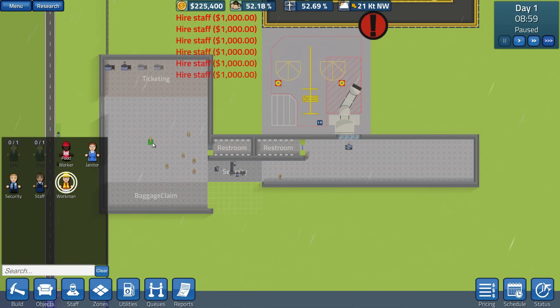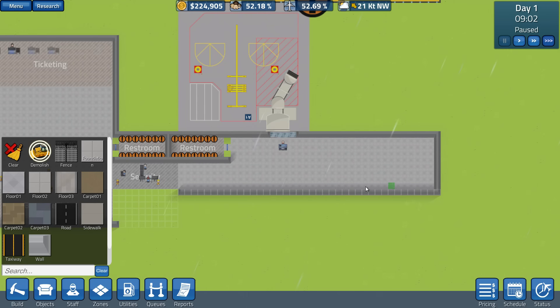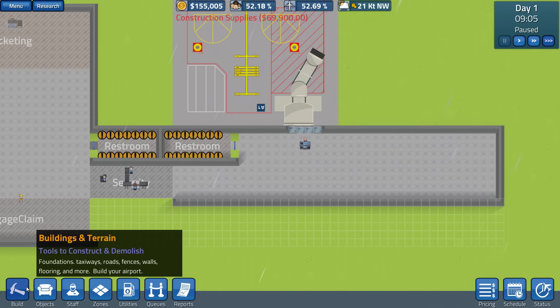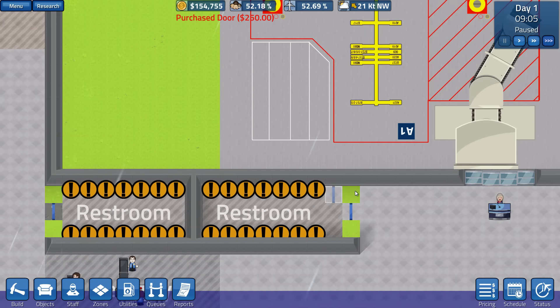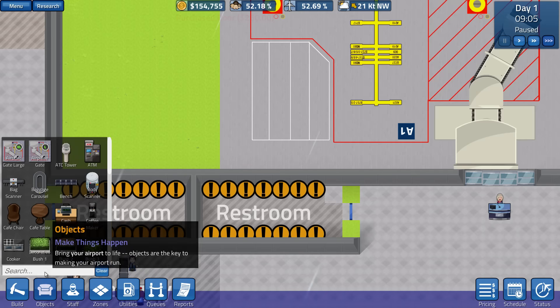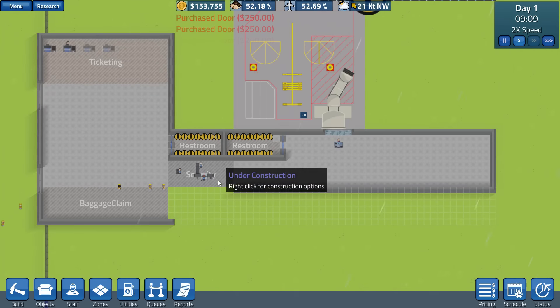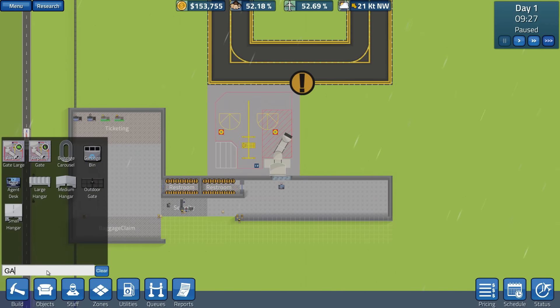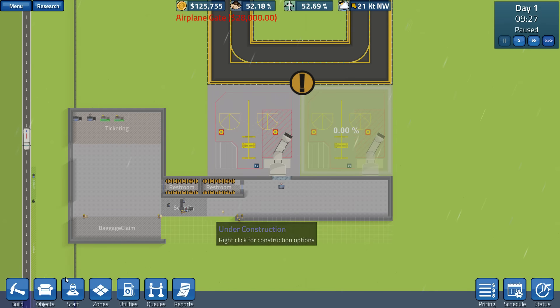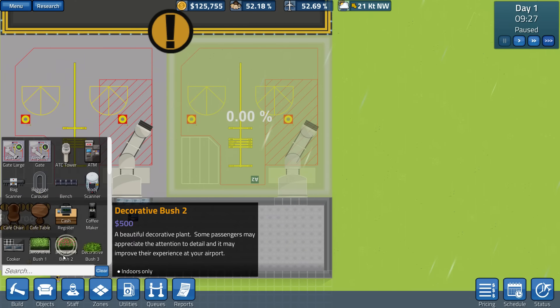If you've ever played Prison Architect, you'll feel right at home. Right now we need to hire some workmen because we've got a lot of stuff to build. The starting area they give you is so small and it's actually really bad because there's just nothing to do. So what we need to do is add a couple of spaces. Because this area isn't enclosed we can't use it, but if I put down a door — there we go, voila — this place is now clean. Let's go ahead and demolish this, get an extra gate, bring in some more aircraft, do this and then get a gate agent. There we go.